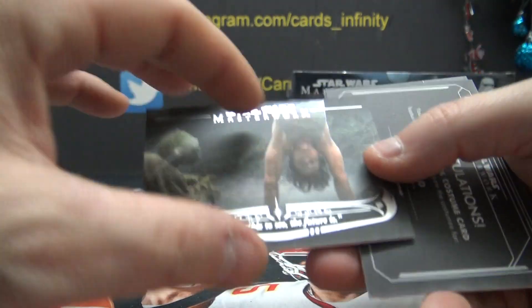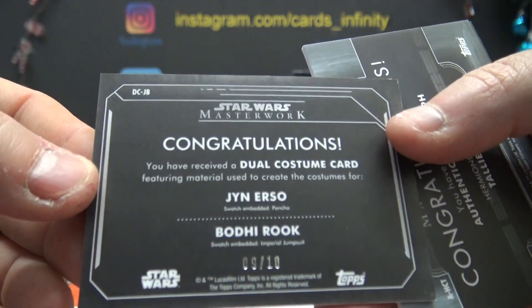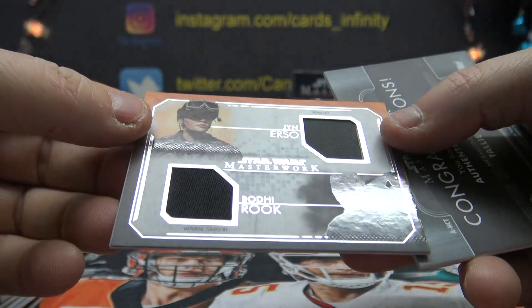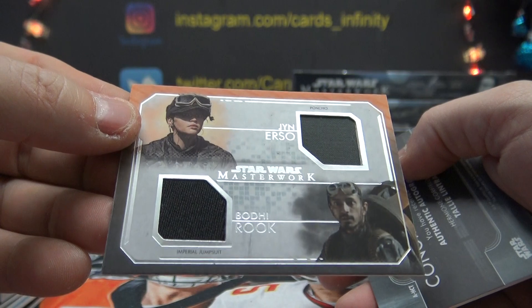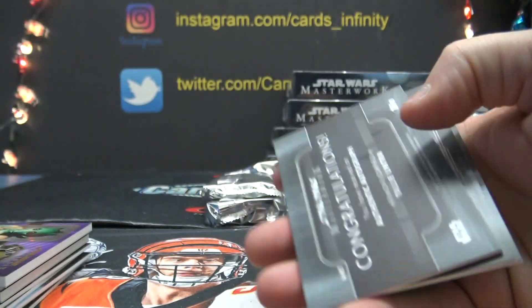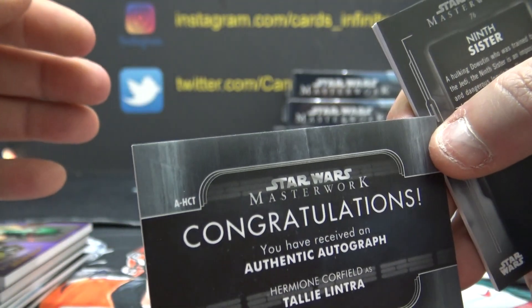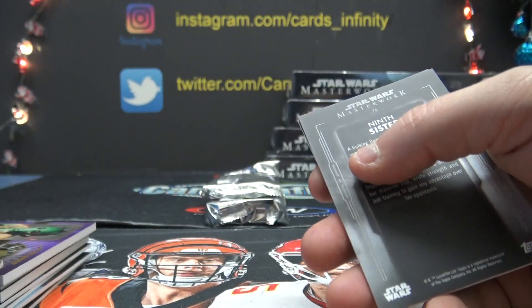Wisdom of Yoda, 8. 9 of only 10 — dual autograph, Erso and Rook. Oh yeah, it's a dual relic — even harder to get. Poncho and Imperial Jumpsuit — I haven't seen the double relics yet. 9 of 10 — Dan Gill gets it. Pretty cool. Hermon Corefield, ends in a T — T is 20, 20 is 0 — DJ Lou gets that one.